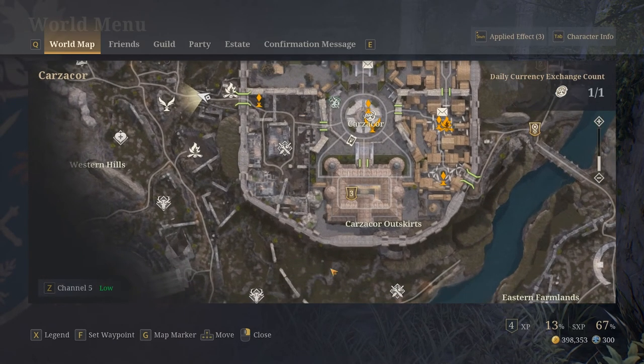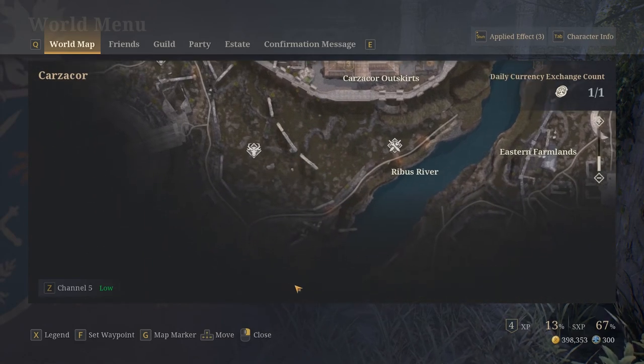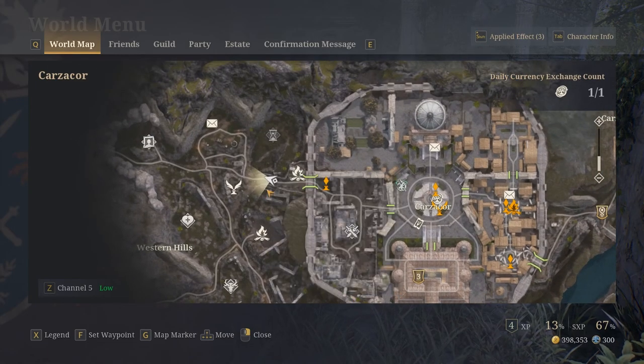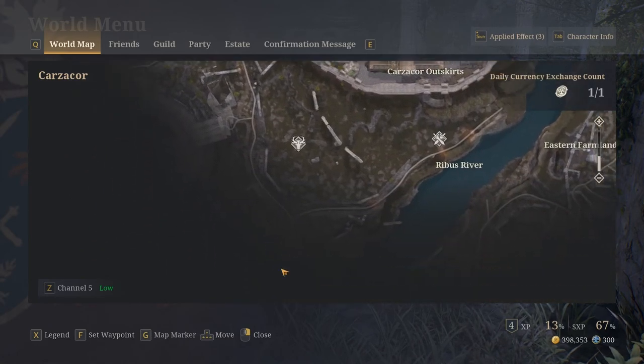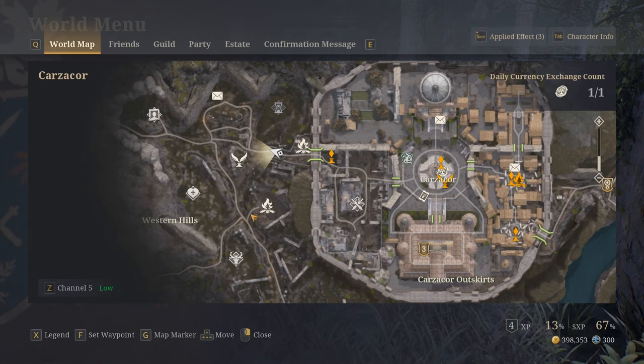The fishing quest — and this may or may not be level locked, we're about to find out — my character is level 4. It's down here. There's a bridge down here, and the map will unlock as we get closer. So I'm just going to run my guy from the west of Karzikor down this road to the bridge, and see if the quest is available so I can show you guys how it works.